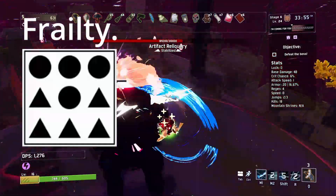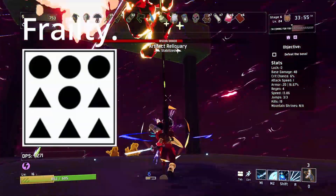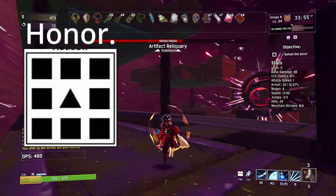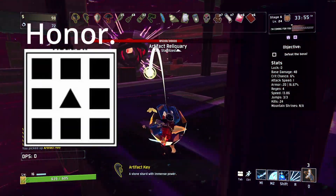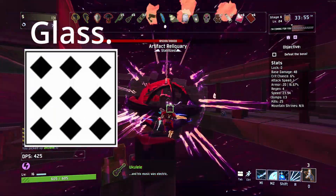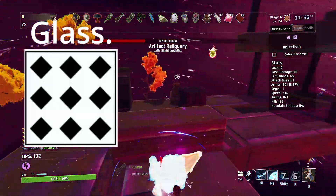Artifact of frailty: fall damage is doubled and lethal. Artifact of honor: enemies can only spawn as elites. Artifact of glass: allies deal 500% damage, but have 10% health.